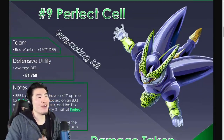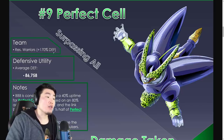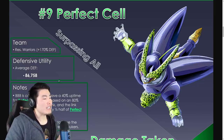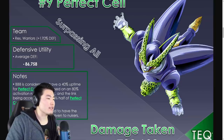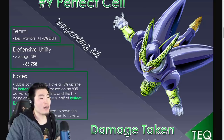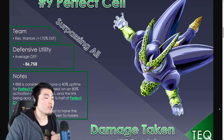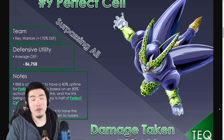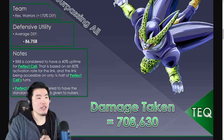Number 9: Tech Perfect Cell — Surpassing All. The team he was tested on was Resurrected Warriors, which also gives a 170% defense, from INT Angel Golden Frieza of course, double lead again. His average defense is 86,758. Big Bad Bosses is considered to have a 40% uptime for Perfect Cell, based on an 80% activation rate for the link and the link being accessible for only half of Perfect Cell's turns. He is considered to have the standard 6.5 orbs given to nukers, and his damage taken is 708,630.